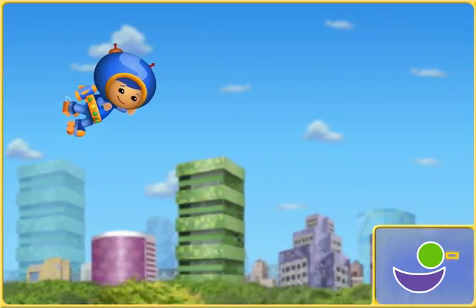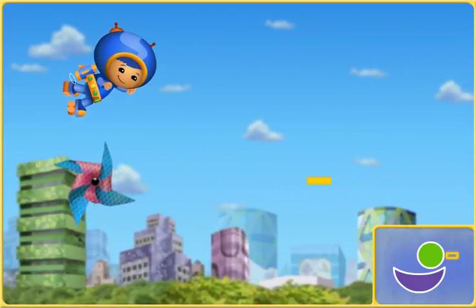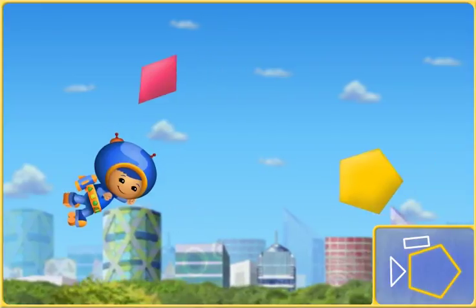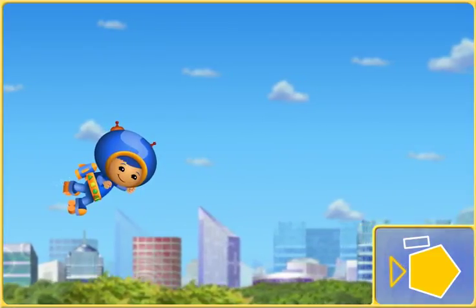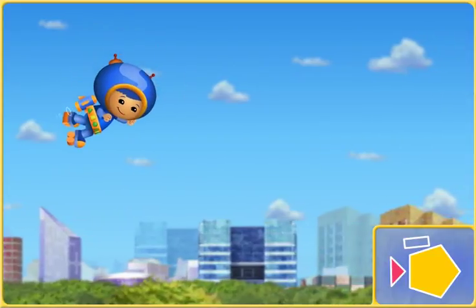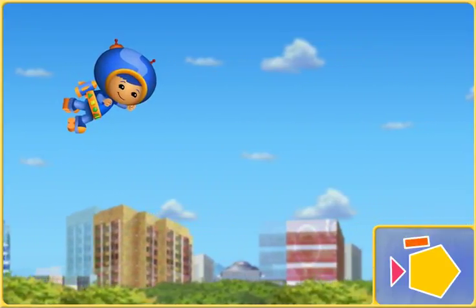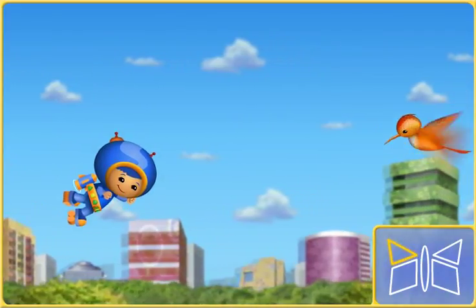Look at the blueprint — that's the next shape we need. A triangle! Great job! Look at the blueprint, that's the next shape we need. Thanks, Umi friend. We finished building the kite. Here comes another blueprint.